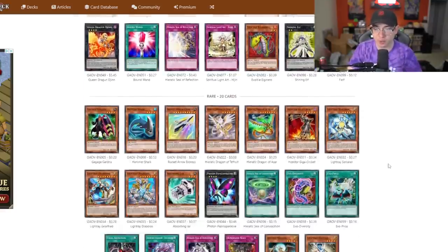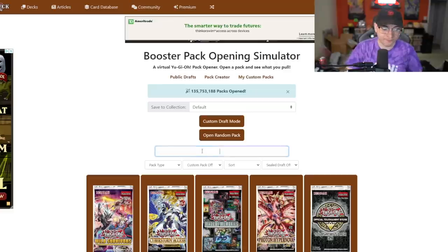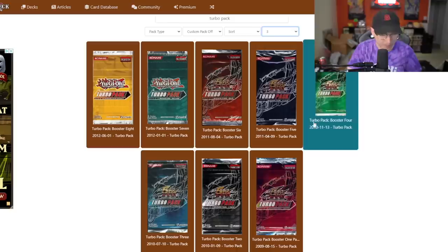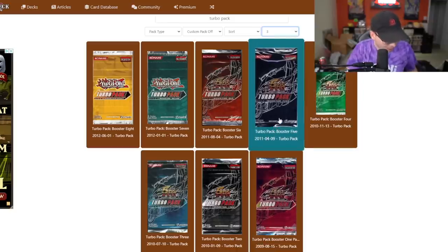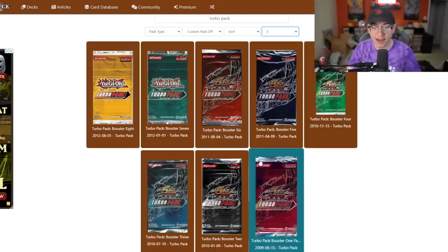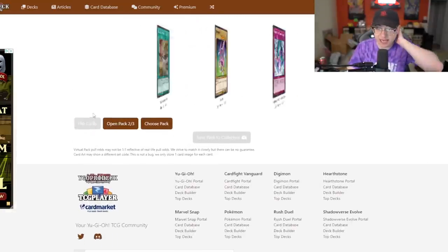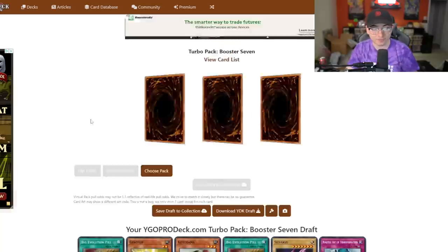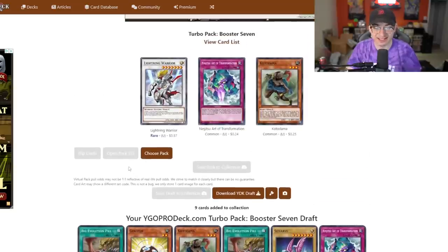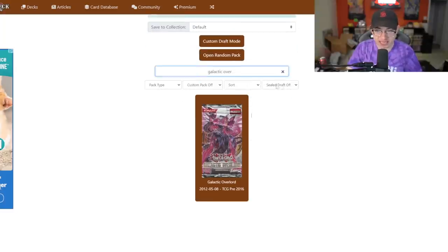I am finally back in the winner's circle, which means I get to open the petty packs - three packs of Turbo Pack 7. We're moving almost into Astral Pack, baby. I know we get a lot of really good reprints starting in Astral Pack. Let's bust open our three packs. Nothing. Literally nothing. That's one of the worst packs I've ever seen in my life. It somehow got worse. That was really not good. Nobody cares about those. Galactic Overlord, please give me some bangers - 24 packs, see what we come out with.